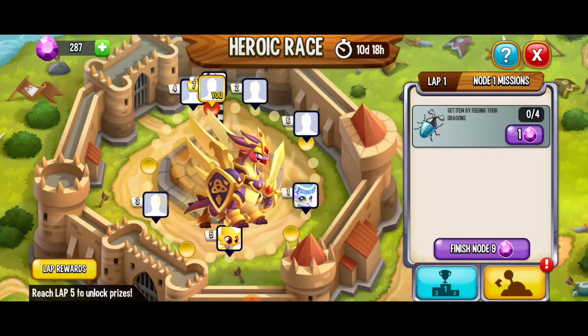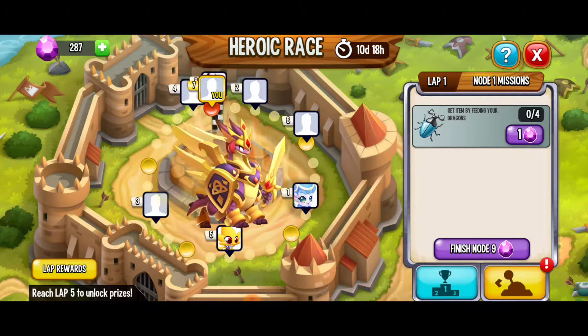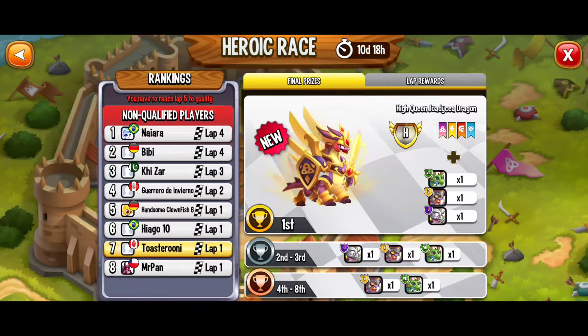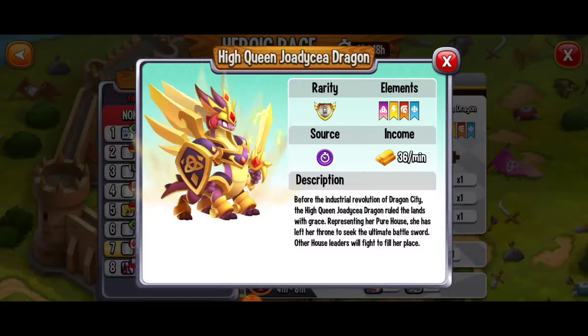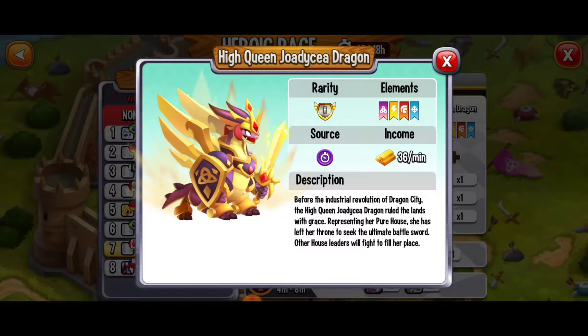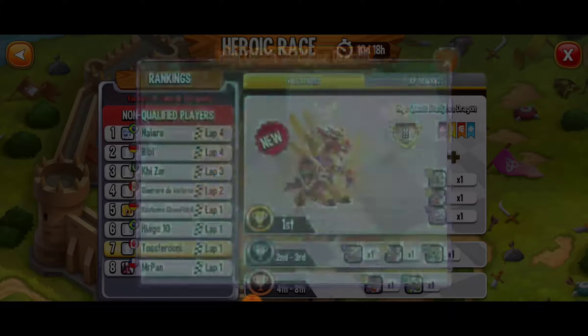Hey, what's up everybody? This is Toasty Gamer Boutique. We're here playing Dragon City and this is the new Heroic Race. We've got 10 days and 18 hours to get to at least lap 5 to qualify and hopefully get that first place spot. Here are the final prizes — we've got the beautiful High Queen Jodecia Dragon. Absolutely epic, it's a Heroic Dragon. It looks amazing and I definitely would like to get this dragon.